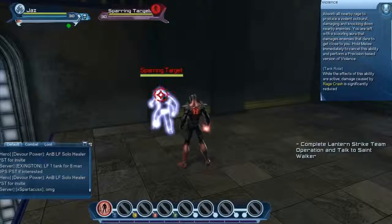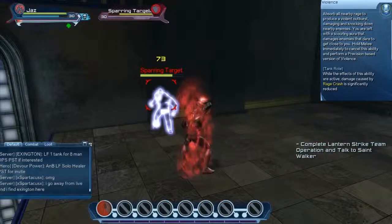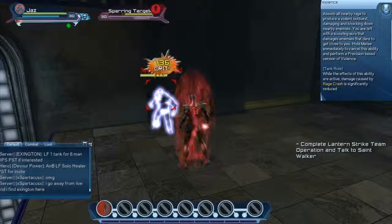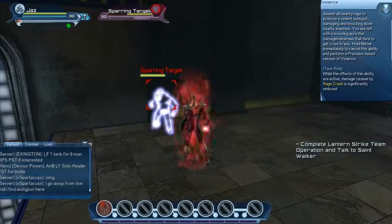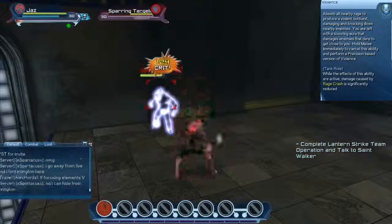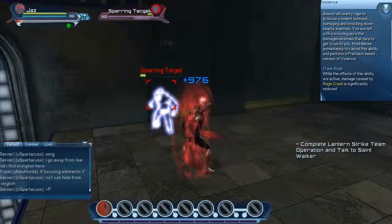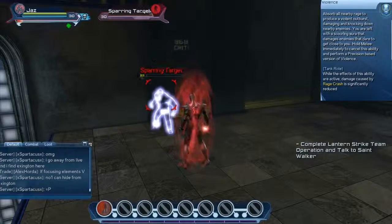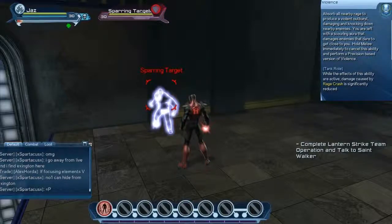Violence is an AoE that damages and knocks down nearby enemies. It gives you an aura around you that does might damage, as you can see going off right now. There is another way you can use Violence — upon executing this skill you can combo with hold melee, which changes the aura into a precision and DoT damage attack. Note that Violence is another skill you can use to reduce the damage caused from rage crash.